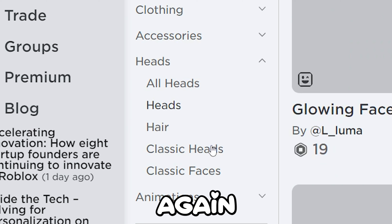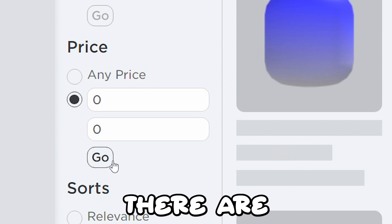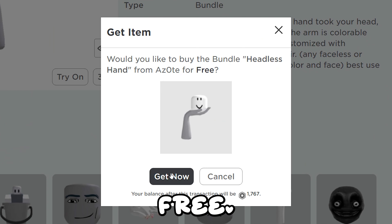Next, go to Heads, then Heads again, set it to Recently Created, then set the price to 0 Robux. There are 2 colors, so make sure you get them both since they're free!